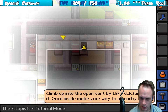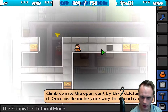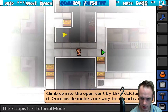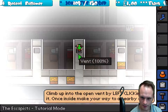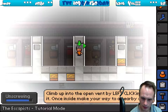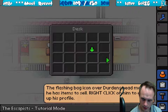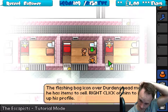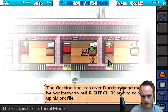Climb up to the open vent by left clicking on it once. I don't like that, dumb ass. There's boxes in the way — how are there boxes in here? Once inside, make your way to a nearby cell. There's only one way I can go in there. Do I have to unscrew this one? Hello — he ain't got nothing in his desk. The flashy bag icon over Durdan's head means he has items to sell. Right click on him to open up his profile.